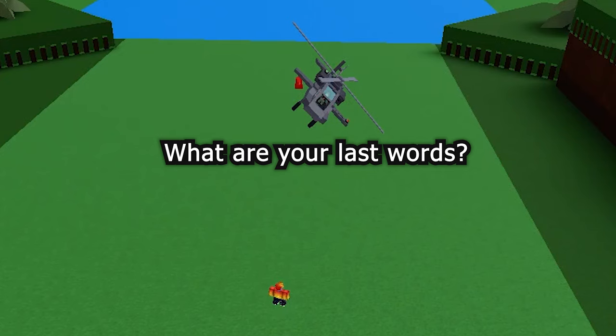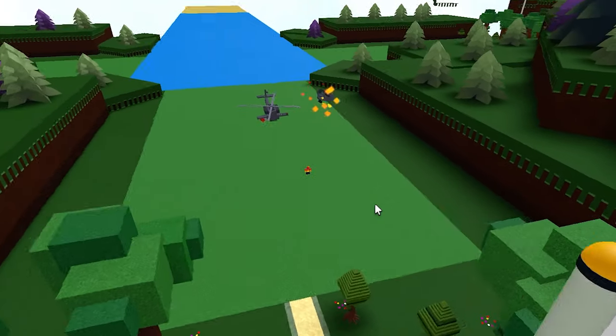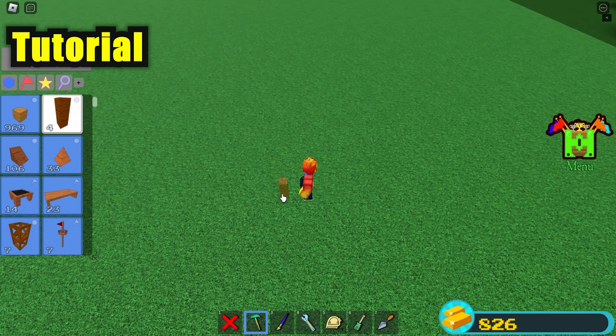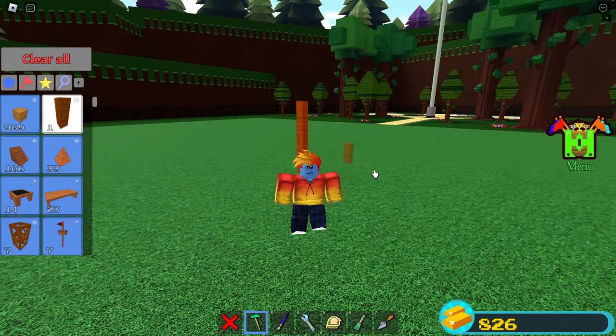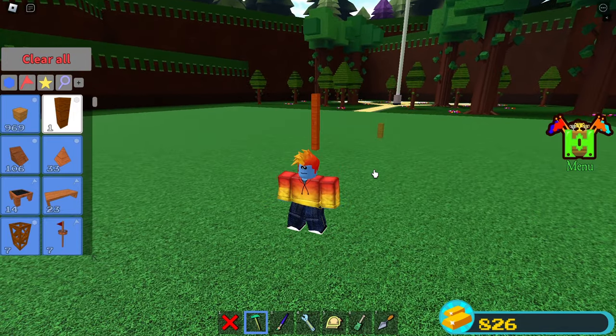What are your last words? Press the red button for free candy. Credits to Pukas for the helicopter mechanism. Start by placing down three rods on top of each other. I'm going to make a simple body because the one in the video is way too complex, but you can make it however you want.